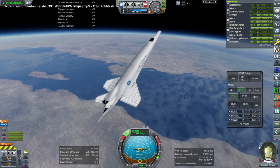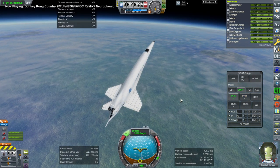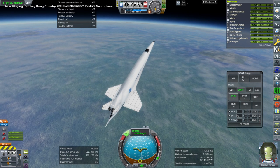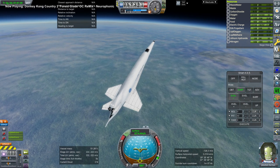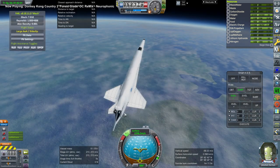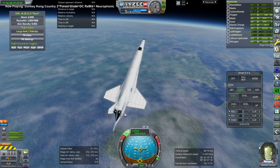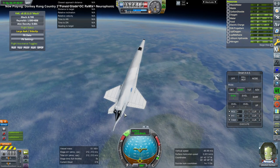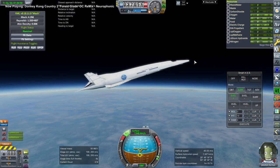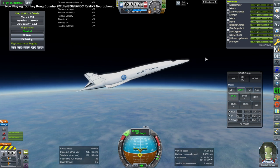Maybe it would have been better going with the same apoapsis just to make sure that we get to Cape Canaveral. But you can see the pitch authority usage is about half right now, which is less than it was. When we get lower it gets closer to maxing out here - so that's not wonderful, and that means the center of mass can still be moved further back.